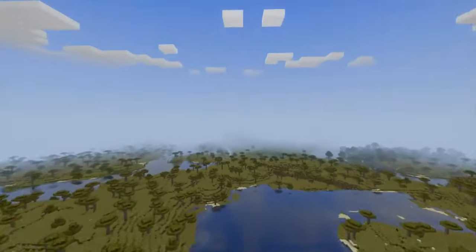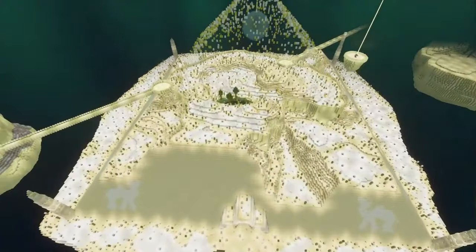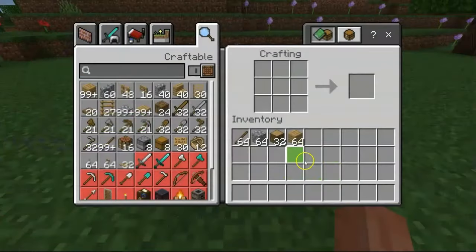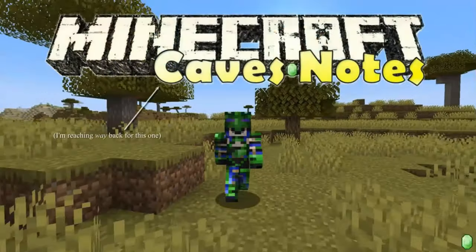Minecraft is a game with nearly unlimited possibility. It's about as open world as you can get — explore, fight, gather, create. You can do whatever you choose to set your mind to. But the same things that make Minecraft great may also make it overwhelming, especially for newer players. That's why this video exists. I can't tell you how to play, but I can help you discover what you can do to get you started, and for some more experienced players, maybe help you brush up on the basics. Welcome to Minecraft Caves Notes. Let's go ahead and mine right into today's topic.